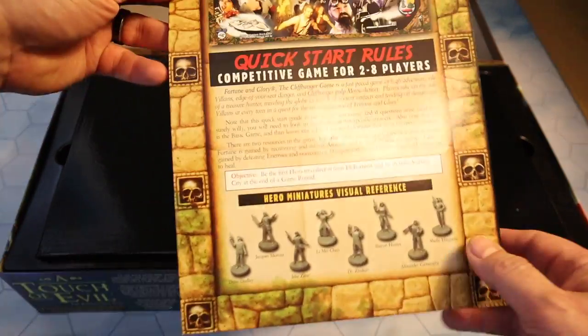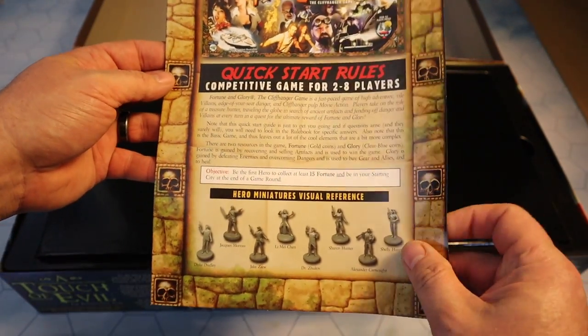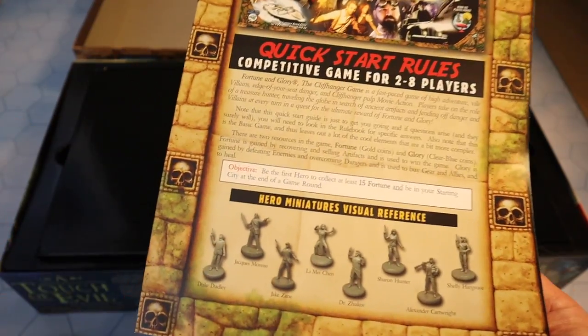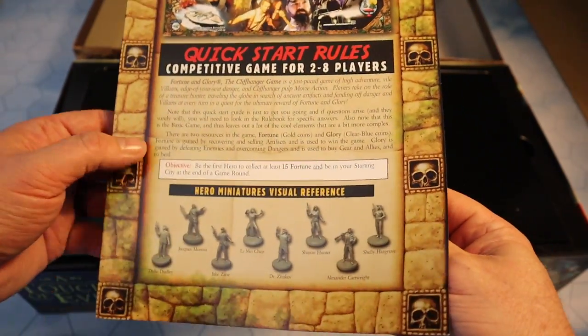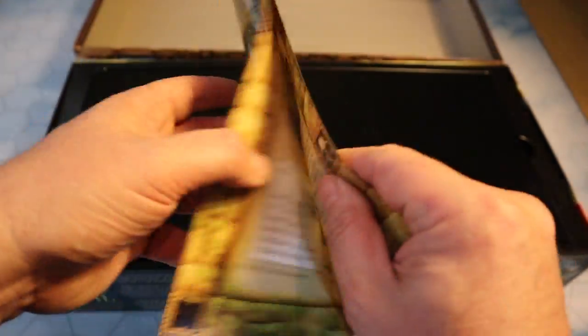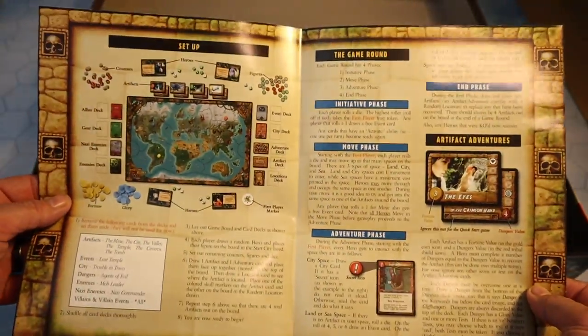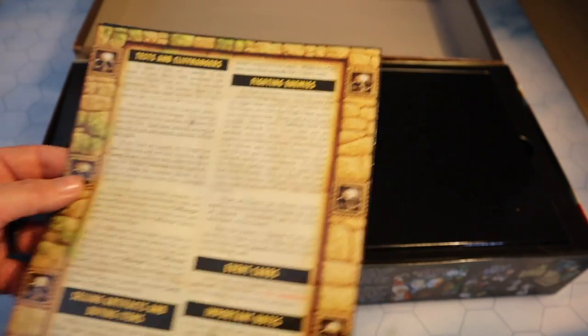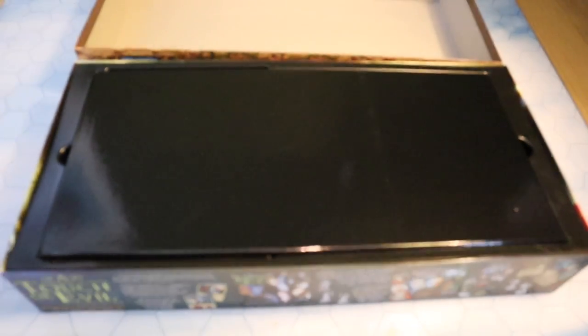Let's lift off the lid. The first thing we see is some quick-start rules — a competitive game for two to eight players. So it can be played co-op or competitively, and this tells you how to set up for a competitive game, what you need to lay out, and gives you your first run through as you play.